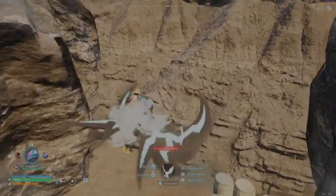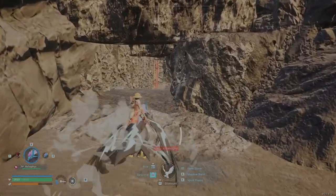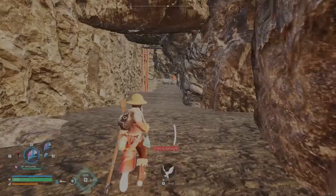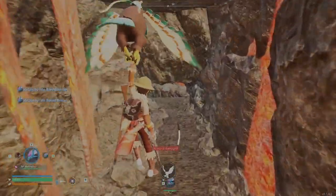You're going to want to bring armor for dealing with the extreme heat of the volcano. And once you get to this part, you're not going to be able to progress on a mount, so you're going to have to go forward on foot. I like to use Gale Wing to get there.